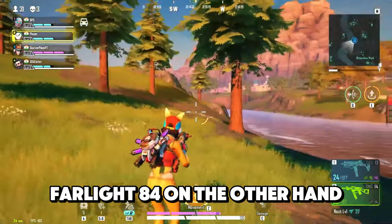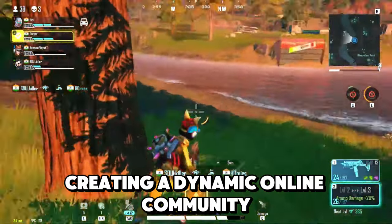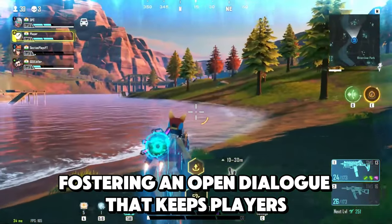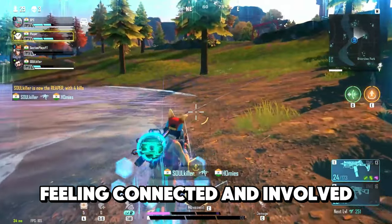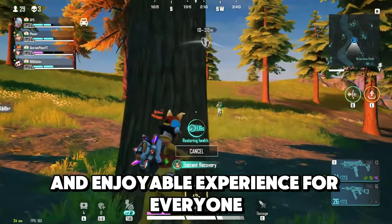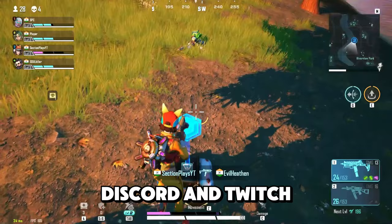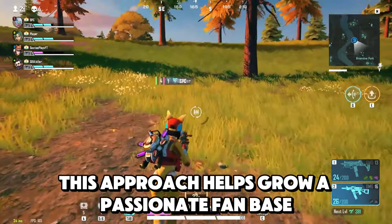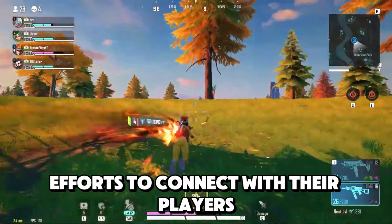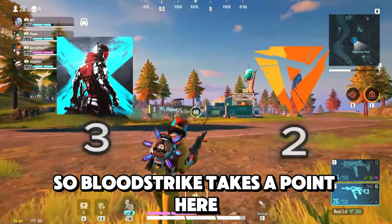Farlight 84, on the other hand, has adopted a vibrant social media presence that actively engages with players, creating a dynamic online community. The developers frequently host Q&A sessions where they answer player questions and listen to feedback, fostering an open dialogue that keeps players feeling connected and involved. By interacting with the community through platforms like Twitter, Discord, and Twitch, this approach helps grow a passionate fanbase excited to contribute to the game's development. Both games are making efforts to connect with their players, but the Bloodstrike devs are way more active with the players, so Bloodstrike takes a point here.